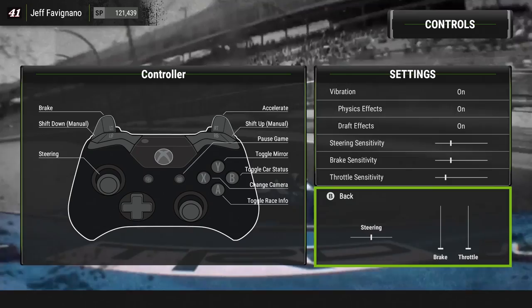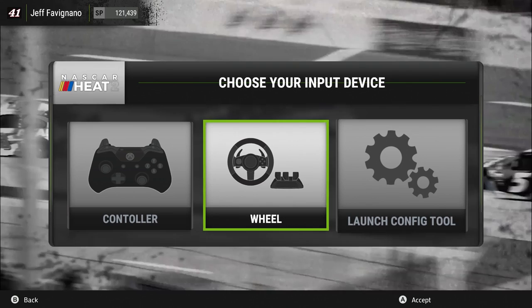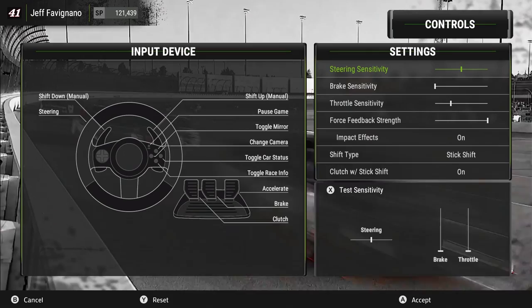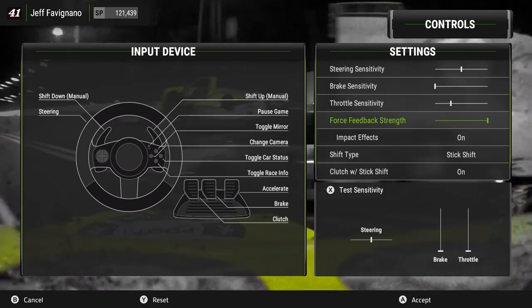Let's go into the wheel settings. If you're using a wheel, you can choose what degree you want the rotation set at. I have a Logitech G27 so I use 900 degrees. You have steering sensitivity, brake sensitivity, and you can change the force feedback strength. Impact effects can be turned on or off. The shift type can be set to stick shift or paddle, and you can also use the clutch with the stick shift if you would like.